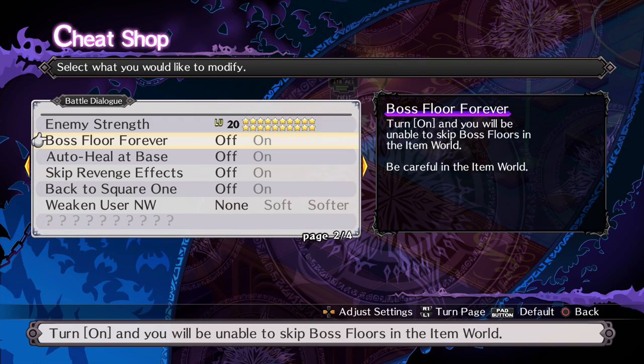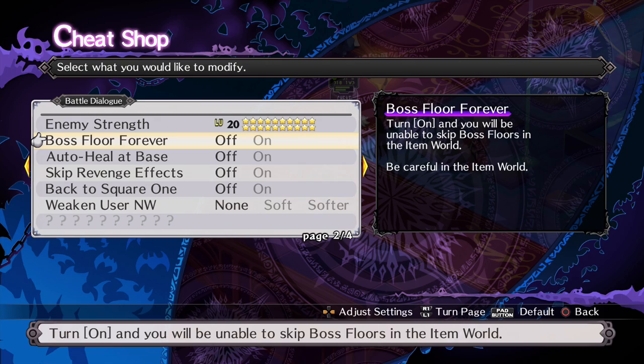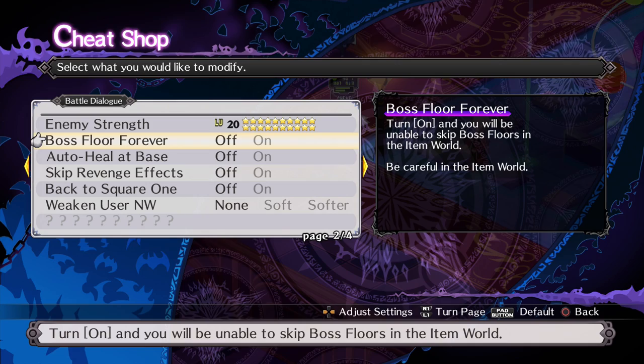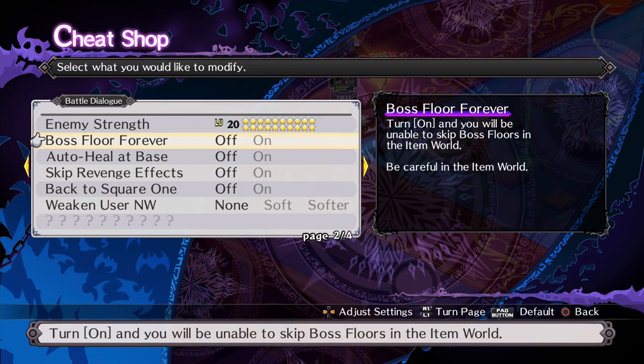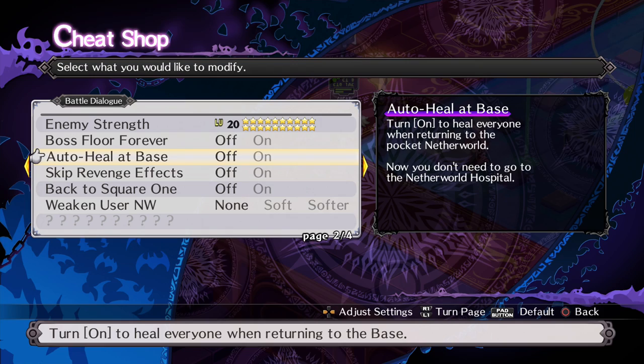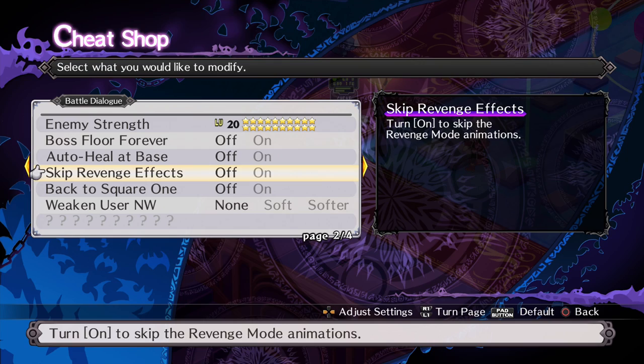These are the other things you can unlock. Boss floors forever: in the item world, which I haven't covered yet, you can set every floor to be a boss floor — or in normal mode you can just bypass it by going to the exit. Auto heal at base turn on or off: auto heal when you're returning to your pocket netherworld. If you want that on you don't need to go to the hospital, saving you some time.